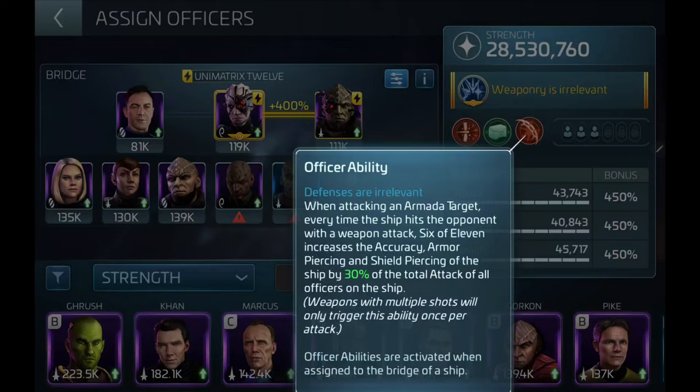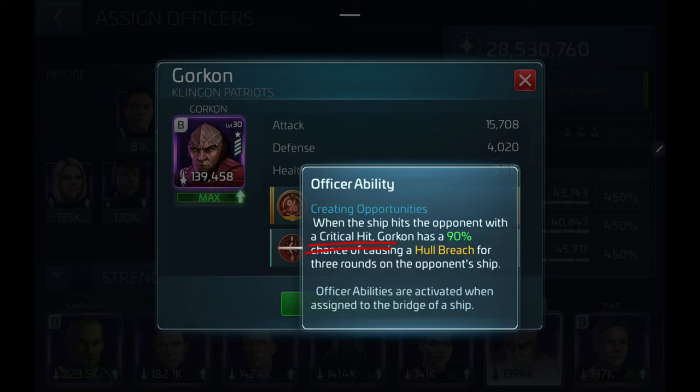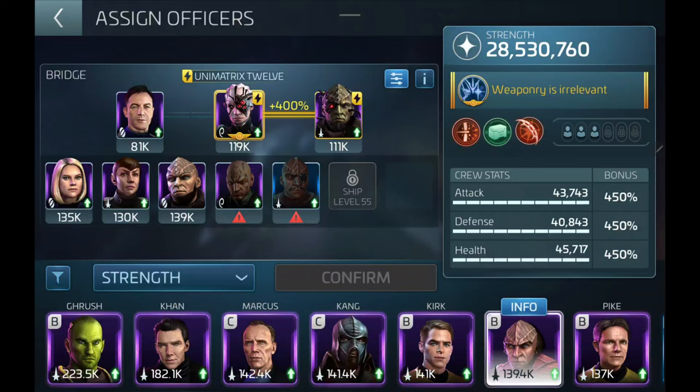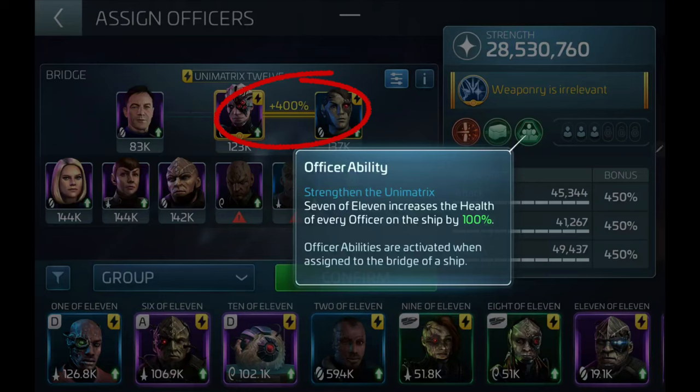Lorca is here to give us the hull breach state, increasing our damage especially critical damage. We chose Lorca over Gorkhan because his ability is a chance alone and doesn't require the ship to strike a critical to activate. A direct alternative to this crew is to run Five, Seven, and Lorca — replacing Six with Seven to give synergy with Five while also boosting crew health, which helps Five. The downside is losing the damage and piercing boosts that come from Six.